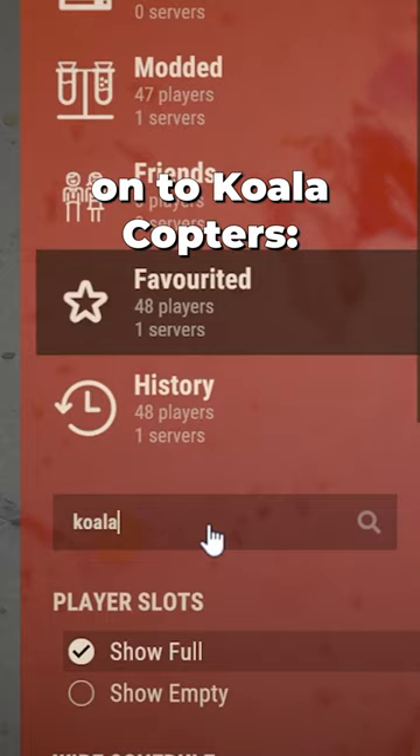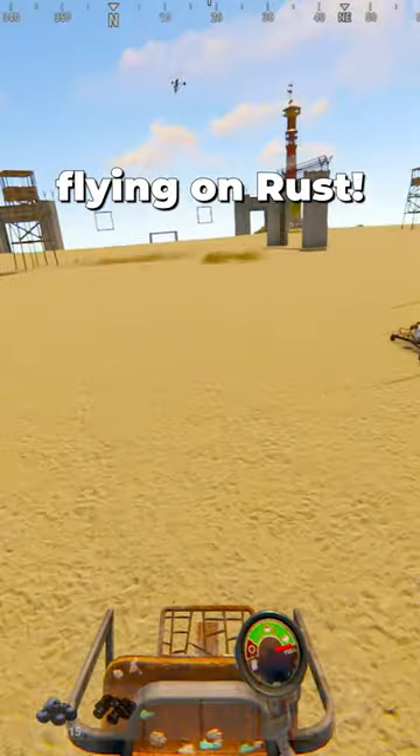If you want to practice, log on to KoalaCopters, the best server to practice minicopter flying on Rust.